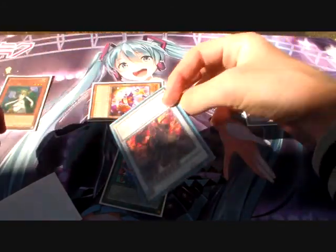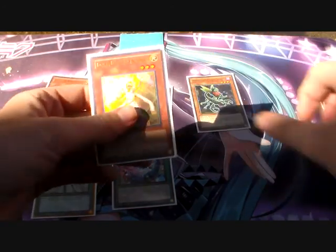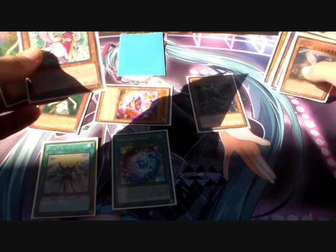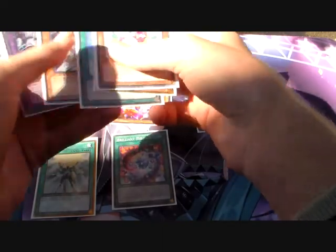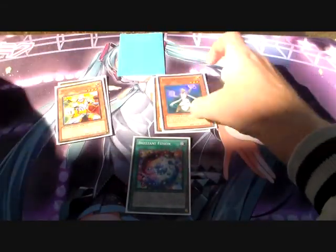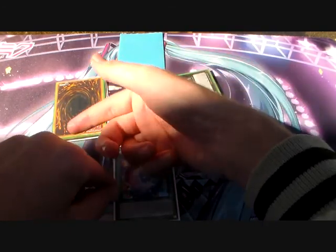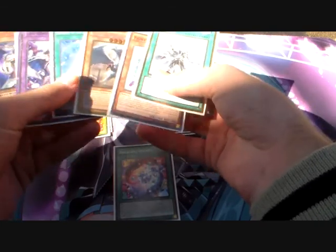We're going to use those for a Deco Talker — Special Summon Deco Talker. Before you do anything, because we've got a Solar Recharge in hand and a Wolf, let's activate that. Discard the Wolf, draw two cards, and mill. We milled a Charge of the Light Brigade and a Judgment Dragon. Then discard the Snow for Luminar's effect and bring out a Wolf — Special Summon a Wolf.